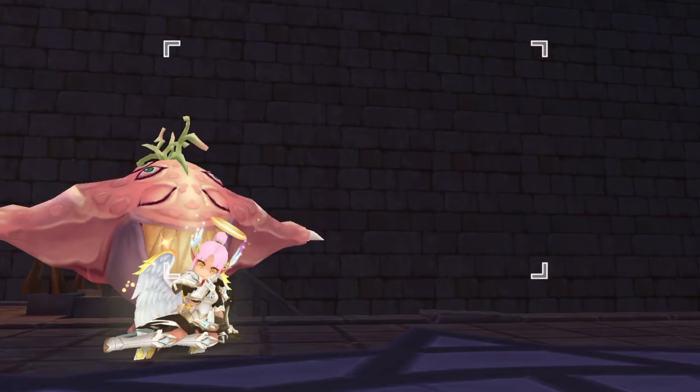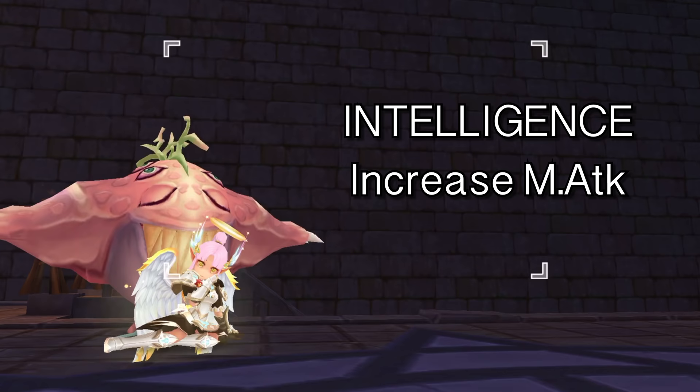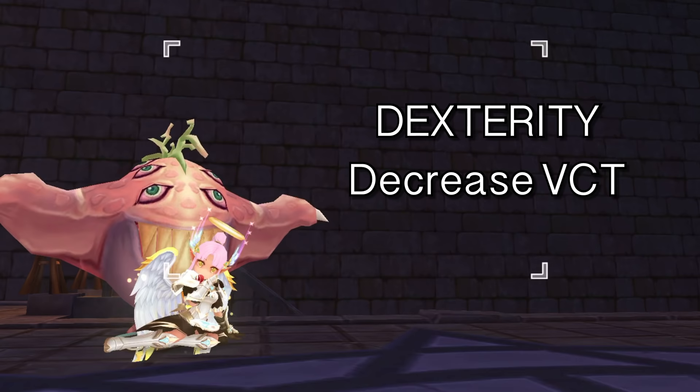First, let's take a look at the stat distribution. The most important stat to max first is Intelligence, since it increases magic attack which is necessary for a higher damage output. Then, allot the remaining points on Dexterity to decrease the variable cast time.